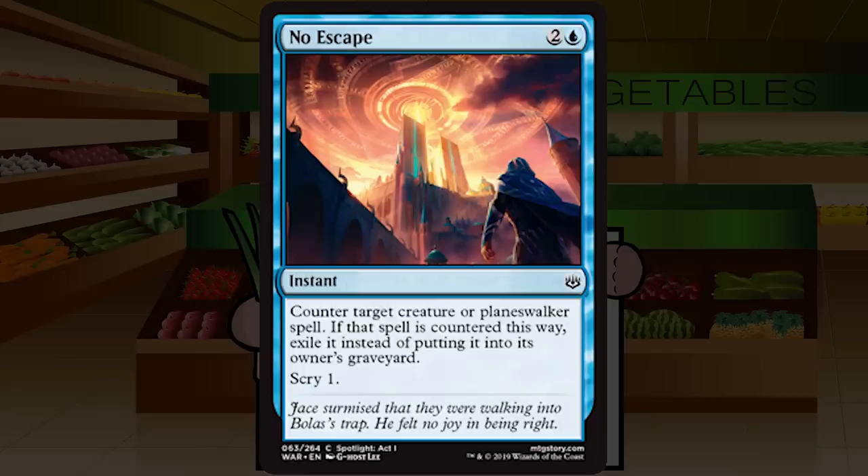No Escape is two and a blue for an instant at common: counter target creature or planeswalker spell; if that spell is countered this way, exile it instead of putting it into its owner's graveyard; scry 1. It's an Essence Scatter that costs three mana instead of two — probably still okay. Hitting planeswalkers as well seems fine. As long as the format isn't super aggressive and your deck is a little controlling, this is a totally okay counterspell. Huge bonus: it kills the Gods. Solid C for No Escape.